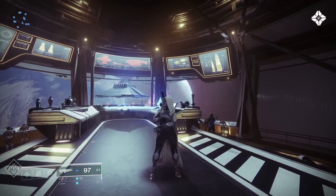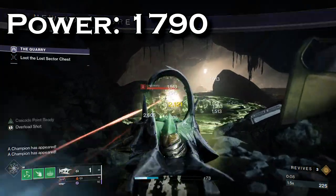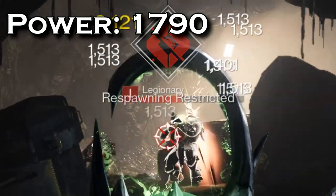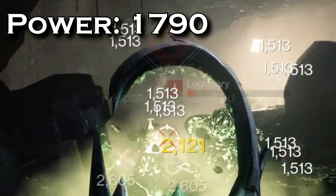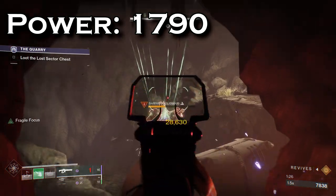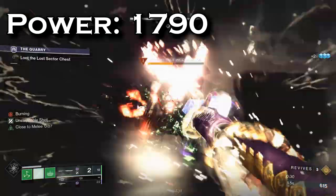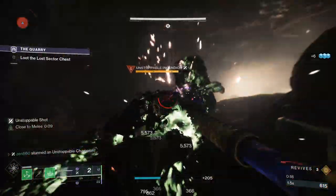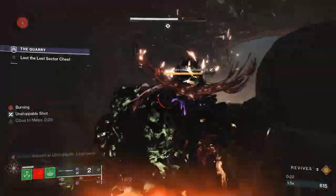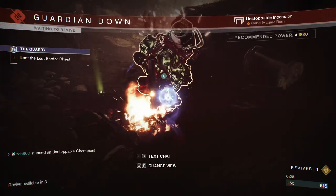Now that we have a baseline, let's compare to other power levels. At 1790, we lose about 22% of our power — our Osteostriga is now at 1513 damage instead of 1919. Similarly, our linear fusion damage drops from 36,000 down to 28,000. The unstoppable champion now becomes unstunned 3 times instead of 2. Also, at this power level we are randomly dying to unstoppable burns, so you'll need to block for much longer before re-stunning them at 1790.